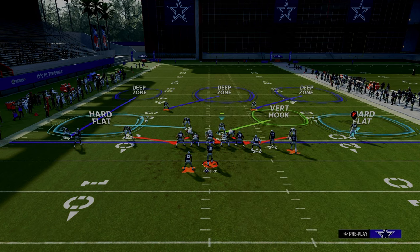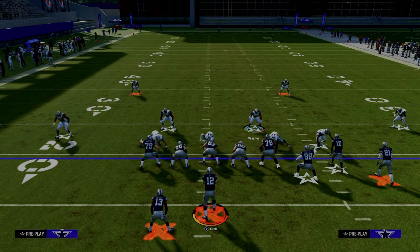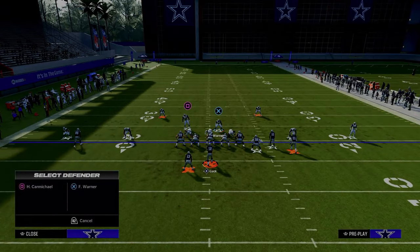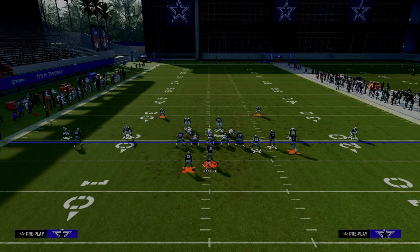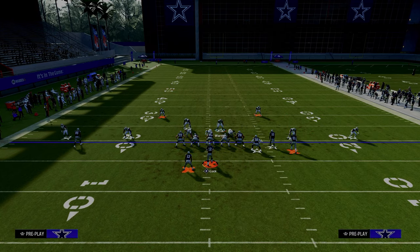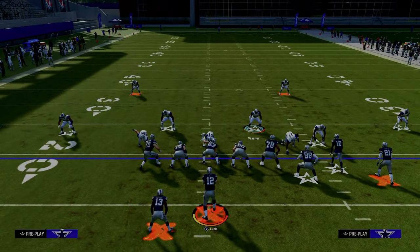One of the most underrated adjustments out of DB fire is straight DB fire to baseline press. Cross man the linebacker onto the tight end, then scissor the left side. This takes away quick flats on both sides. Your user responsibility is the slot and outside guy coming over the middle. Against double post, you have good coverage — just guard the post yourself, but pretty much everything else is taken care of.